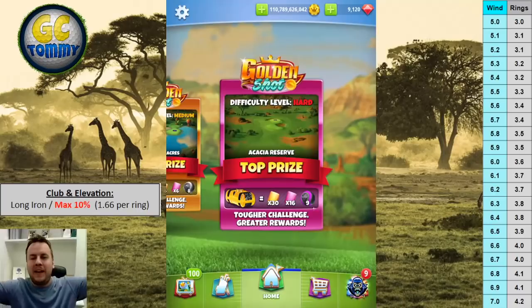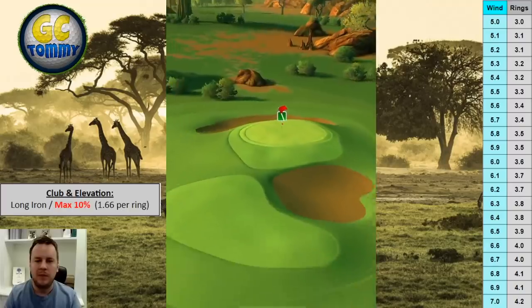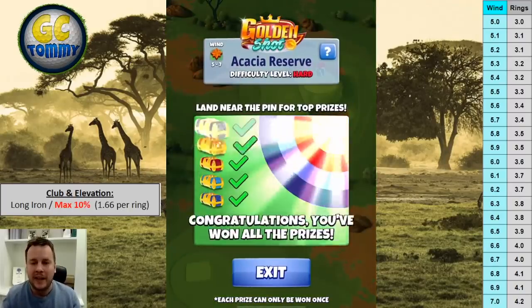We're going to play hole number five of the Akasha Reserve, and this is a tough one. This is not a hole where we just bomb the hole in one every time. We have a good guide but it requires you to be focused on your adjustment — being a bit sloppy will give you a very weird result, as it is a very bumpy fairway.